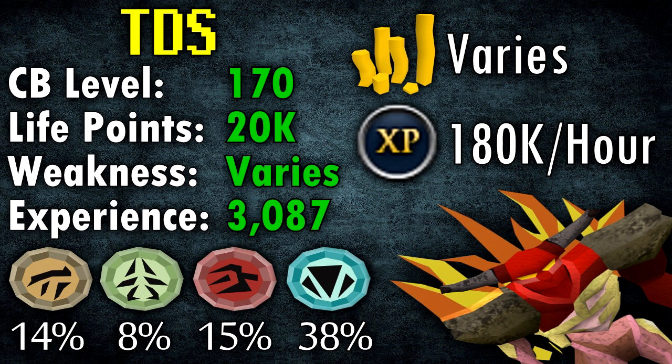I put the cash per hour as 'varies' because it really depends on whether you get a limb drop or not, which are about 15 mil at the time of recording. If you do get one it will obviously make your money a lot better that hour. I'd say it's probably 3 to 4 mil an hour on average if you do it hours on end and get a decent amount of limb drops, but you could go completely dry for 1 or even 3 hours, which skews the money per hour, so I just put varies.